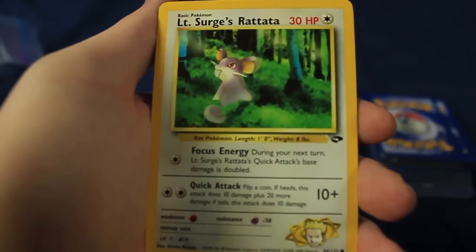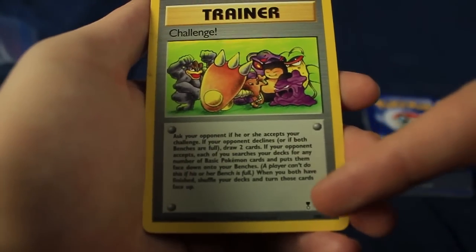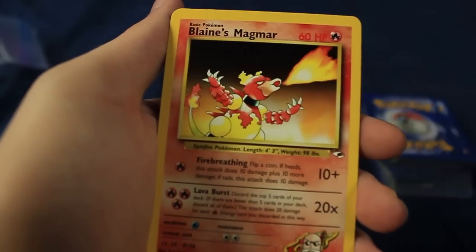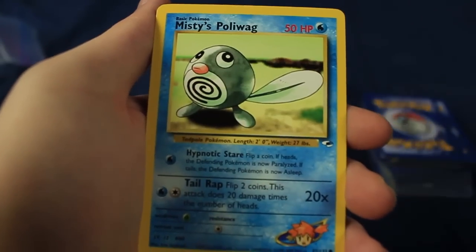We have Brock's Vulpix, a Potion Energy, Lieutenant Surge's Rattata. There is a Challenge — this one's from the Legendary Collections reprint, I think originally from Team Rocket. We have Blaine's Magmar. Misty's Seal and Misty's Poliwag. Can we get Misty's Poliwrath? That would make my day.